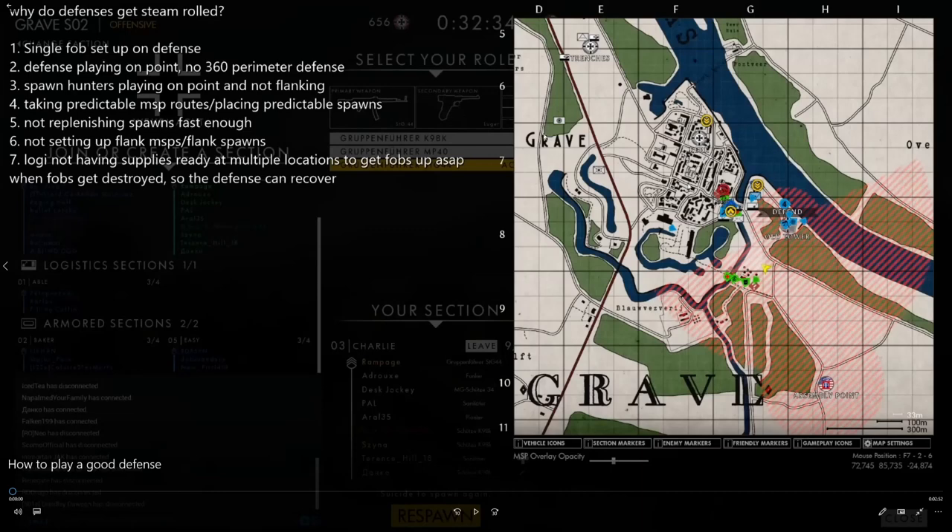The first thing we're going to look at is the single FOB setup on defense. This is on Grave, the Old Tower layer, and we can see there's just a single FOB setup on defense. You might say there are two MSPs nearby, but it's not a good thing — the proximity of these spawns makes it really easy to spawn hunt these two spawns. This is also a very bad, very predictable MSP location, which ties into point number four. The offense is not just going to hit you from a front line — bad teams don't anticipate getting flanked from behind.